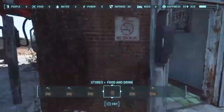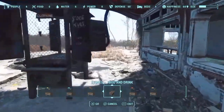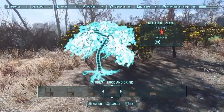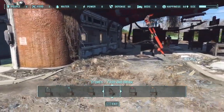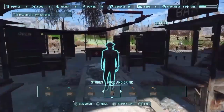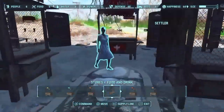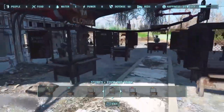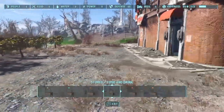Next, open the Workshop, find a settler, press X, and go towards the area you want them to work at. I want one working at the mutfruit plants — you can see the food level going up to 6 and that person becomes a farmer. Then assign the remaining settlers to the stores. So you've got one farmer and five retail workers.